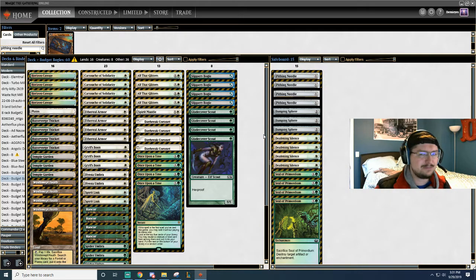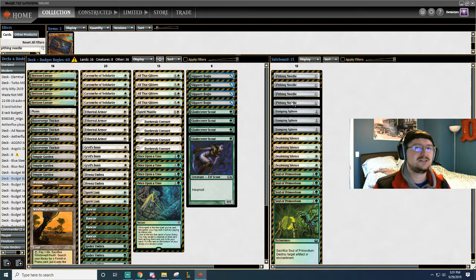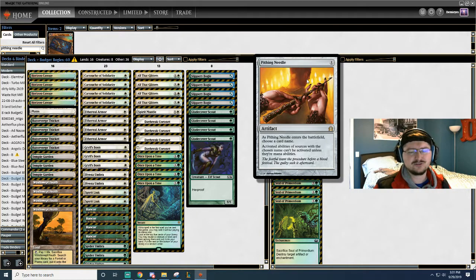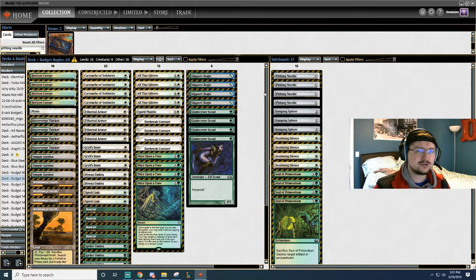Going on to the sideboard — pretty simple in terms of sideboarding. We have 4 Pithing Needles. This just allows us to deal with Control, Tron, just so many decks, anything. This is our answer to Planeswalkers like Liliana, for example, so that we're not sacking creatures. There's Tron for Korns, both of them.